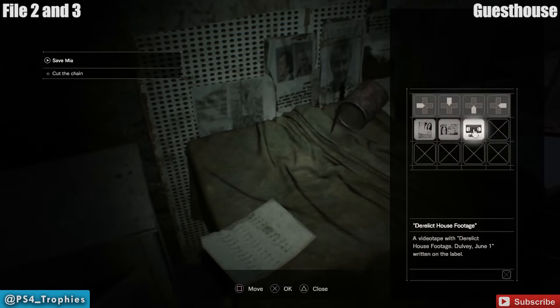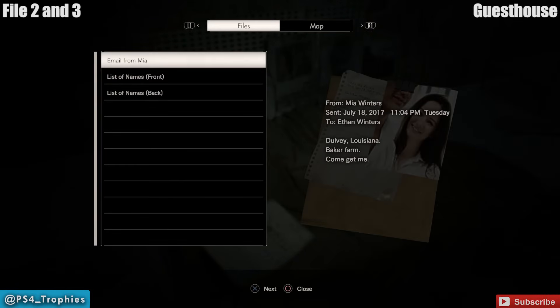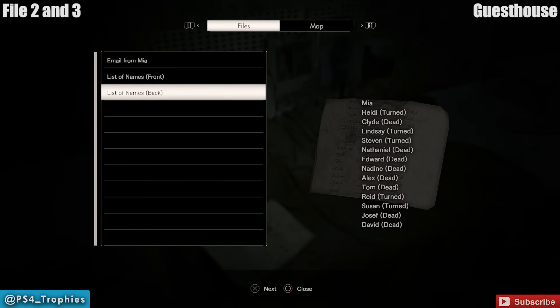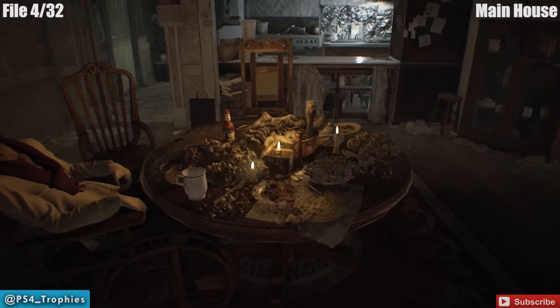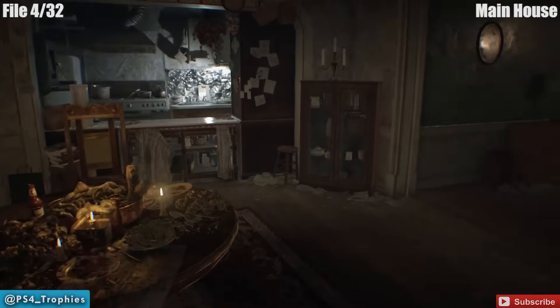If you leave the guest house you're not going to be able to come back here and get these — you'll have to start all over again. You have to get all of those files in one playthrough. All the files and all the coins, the bobbleheads — the Mr. Everywheres — you can get them across multiple save files.